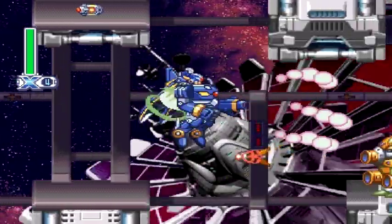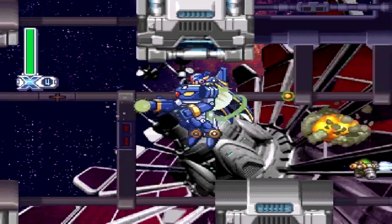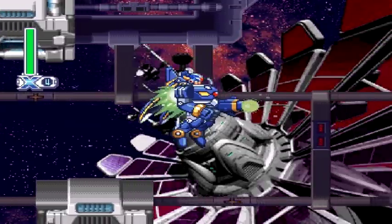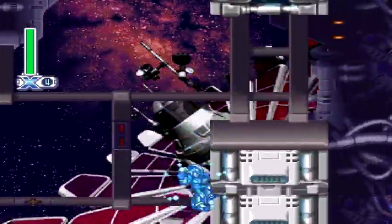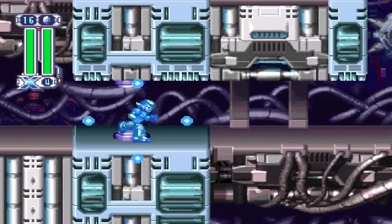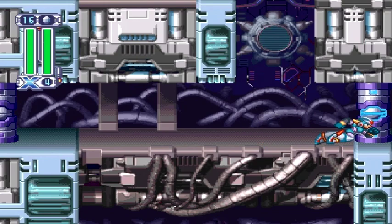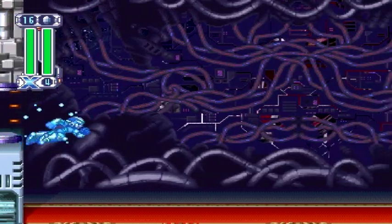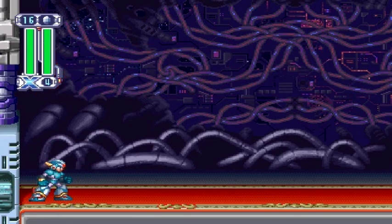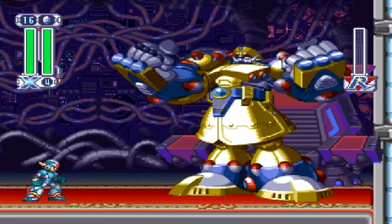This is very similar to the item collection we did in Storm Owl's stage. You just have to inch your way forward so you kill the enemies before they start shooting at you. I jumped out and barely avoided that missile — I was surprised I survived that moment. Just move very slowly and make sure you kill the enemies before they shoot, especially those green flying ones. Otherwise you will take a hit in the ride armor.